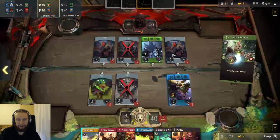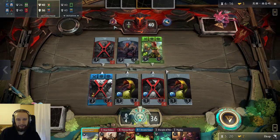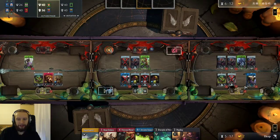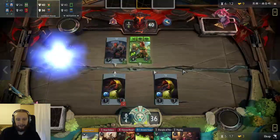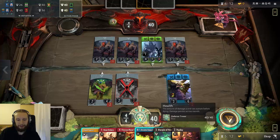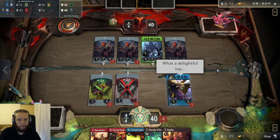So I guess the Stone Venom here is better. It doesn't really do all that much, to be honest, but I still would rather have Arcane Assault on this lane, because I need the initiative. I can make use of the initiative better. Let's go for the Shortsword first, and then Arcane Assault. What a delightful toy.